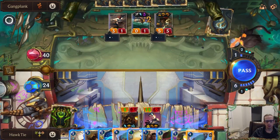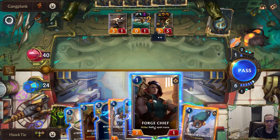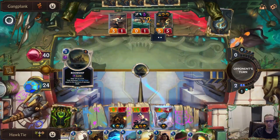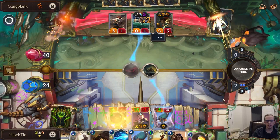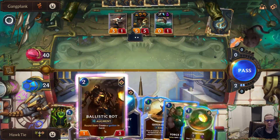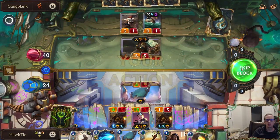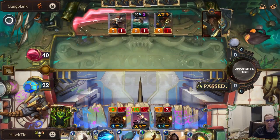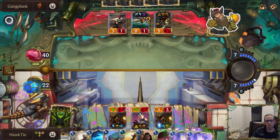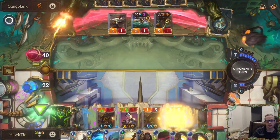I need to be able to give Jace Overwhelm somehow. These Blade's Edges are saving us — I tell you, they're saving us! Their Gangplank always has Challenger, doesn't it? Gangplank just has one health and we got a Blade's Edge. Bruiser — I'm doing it, Bruiser.